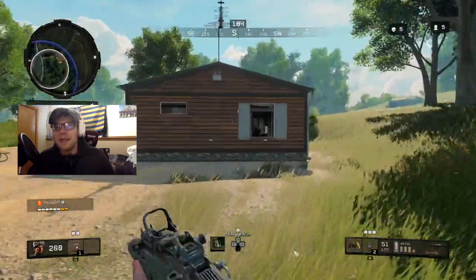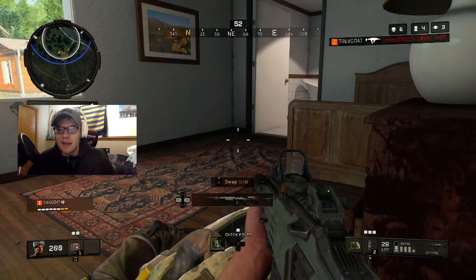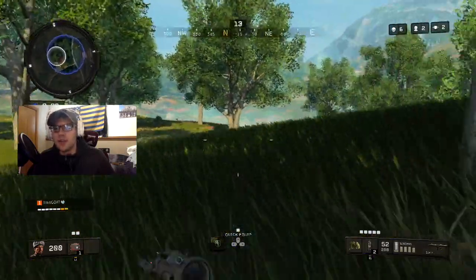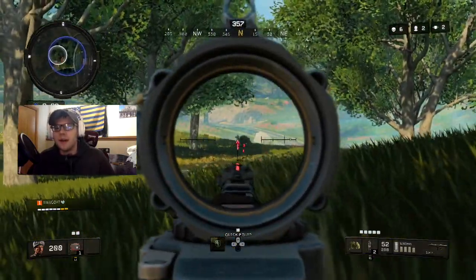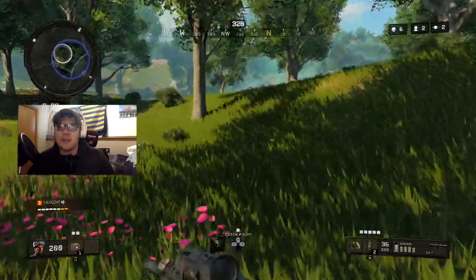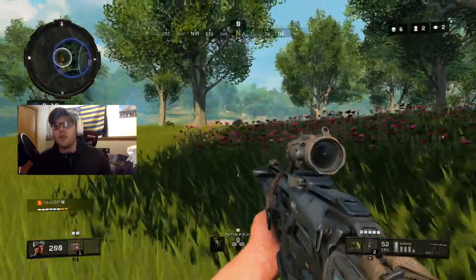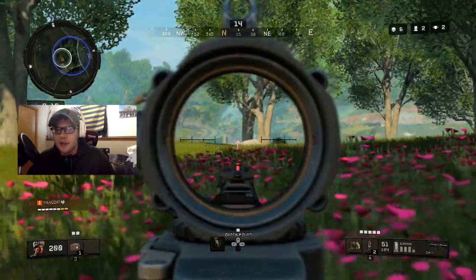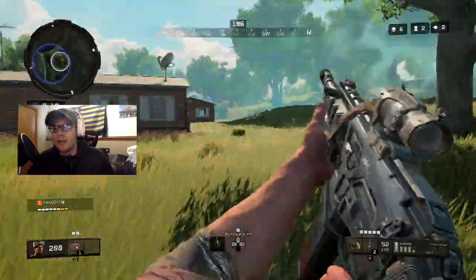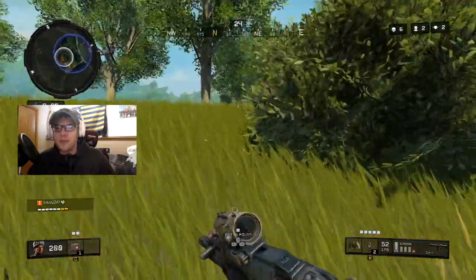If we're talking endgame — top five or top ten — you want to try and locate all opponents so you don't get shot in the back. This can be done by knowing where enemies are shooting at each other. Listening to gun sounds and seeing shots will give you an opportunity to position yourself farther away or get easy kills. Stay closer to the zone at this point because people won't be rotating as late since zone damage has increased so much.